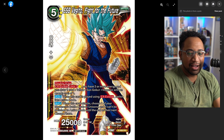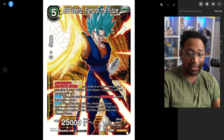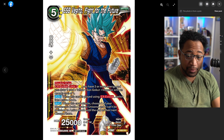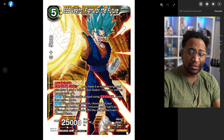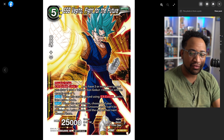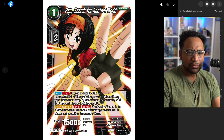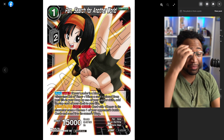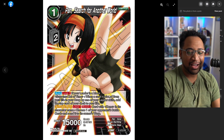Super Saiyan Blue Vegito Fight for the Future — double strike, 25k, limit one. If you have three or more energy, draw one card: yellow Son Goku Vegeta with energy cost of one. It re-stands and I guess it triggers the leader effect, so you get the draw two on this. When this card attacks, choose one of your opponent's battle cards or unison and it can't be switched to active until their next charge phase. Either way, pretty cool.